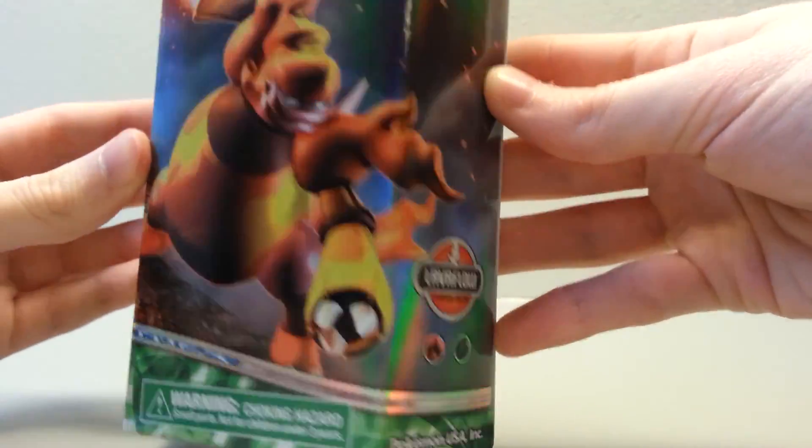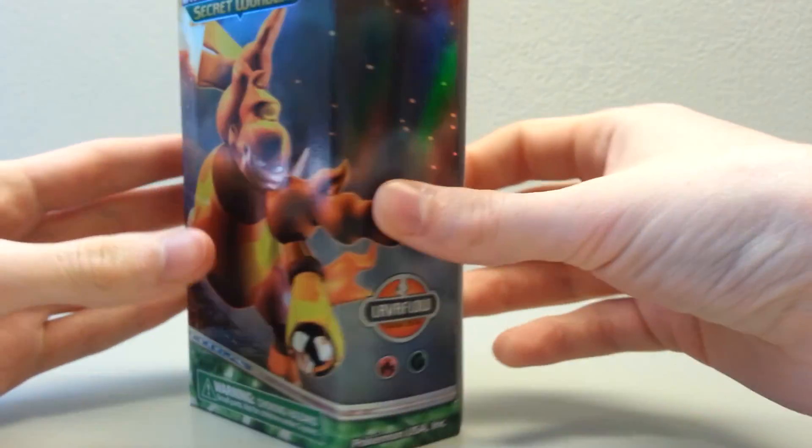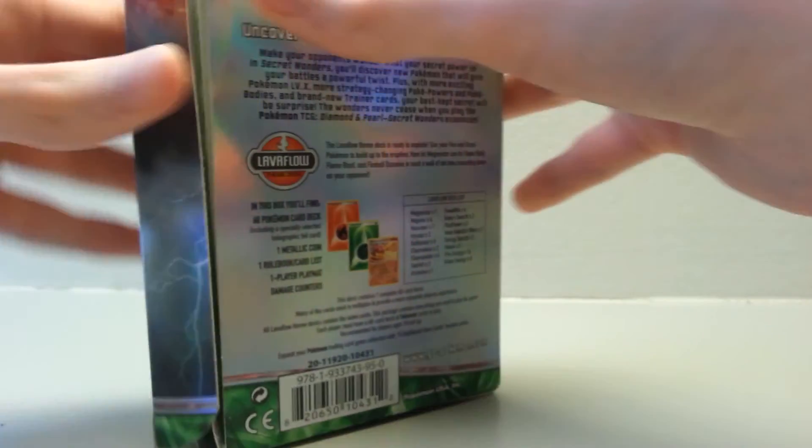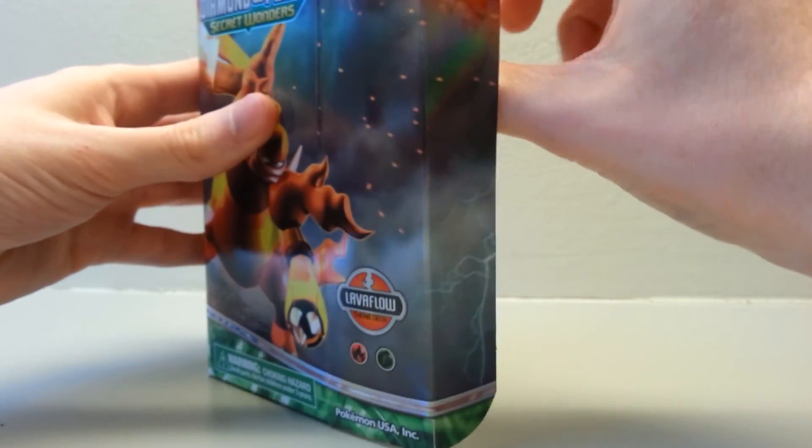On this one, it has Magmortar on the front. Very nice. One of the older ones — I found this at Toys R Us for $11.99. They were getting in a couple of the older ones on sale, which I love finding.